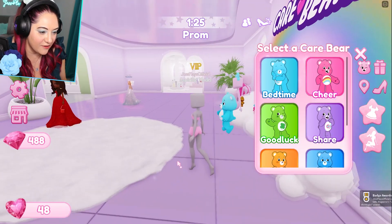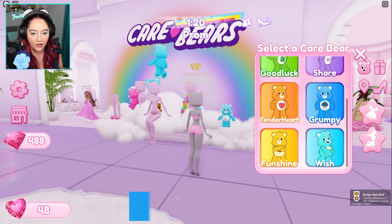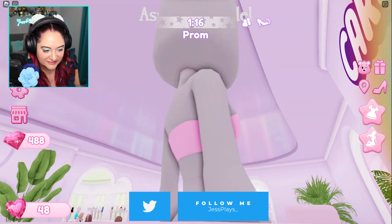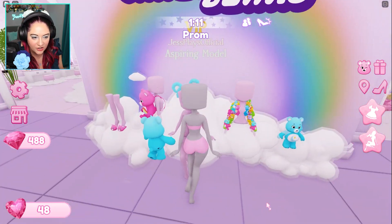Look at this — there is a Care Bear! Oh, hello. Select a Care Bear. Okay, I'll do that in a minute. Hold on. And then there's like this Care Bear — are there sleeves or a necklace? That is a coat of Care Bear. Amazing.